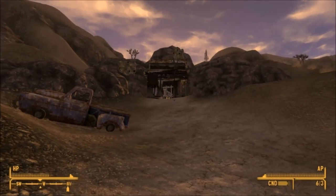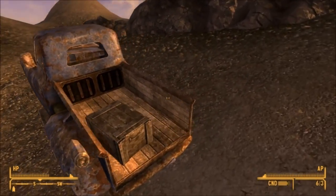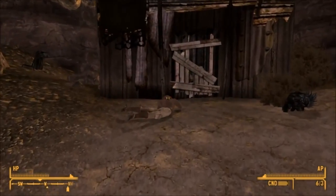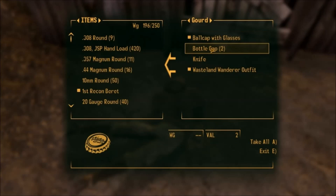Once you get here, make sure you save the game. This is very important because there's only a 50% chance the Gus rifle will be here. So when you enter the building, if it's not there you can just reload the save and keep doing it until it is.